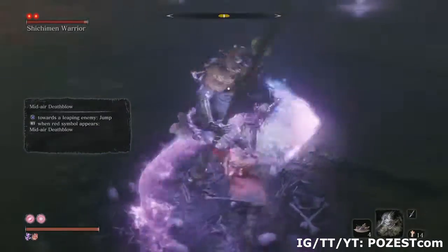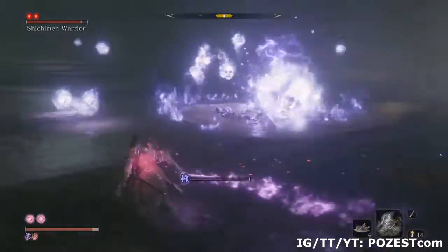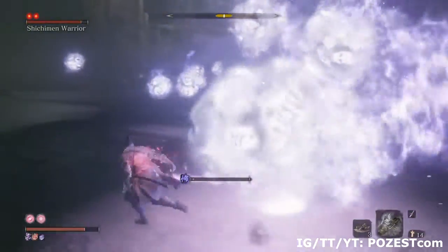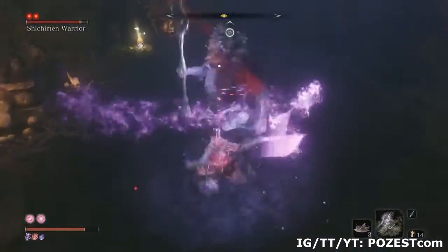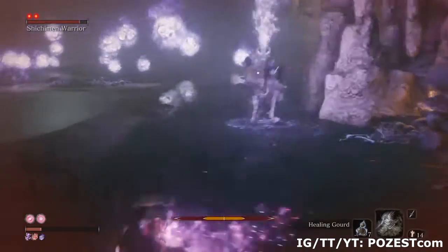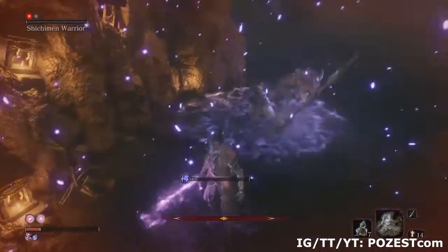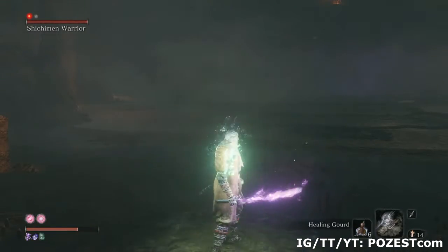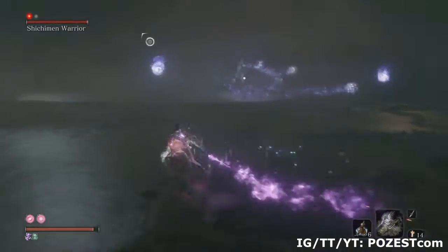Take two hits and step back so that you get out of that terror-inducing pull. Another one of his attacks are these flying skulls, which you can also avoid by running sideways. One of his modes of attack is that laser beam, which you can also avoid by running sideways.